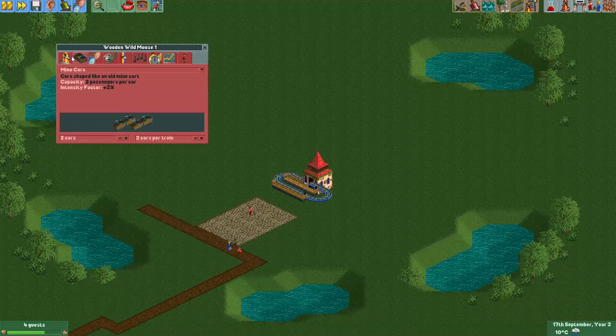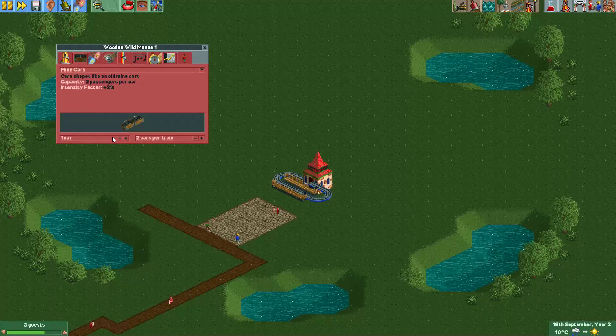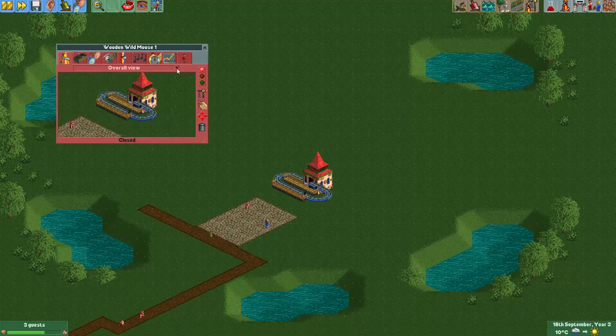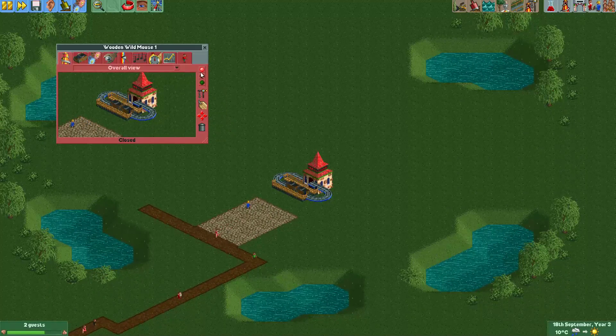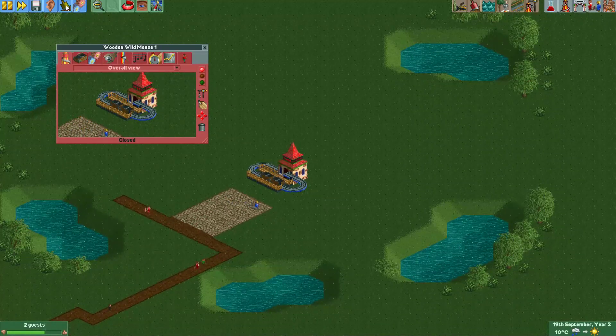What we do now is really simple. Let's change it to one train — two cars per train, one train. And what we'll do now is put it in test mode and immediately close it. Now the car will be visible, but it won't actually do anything.